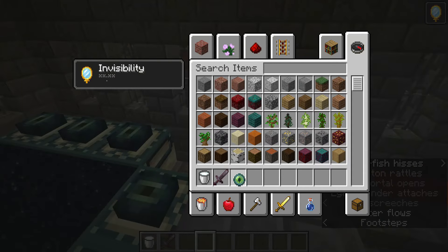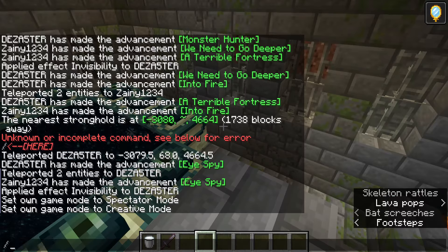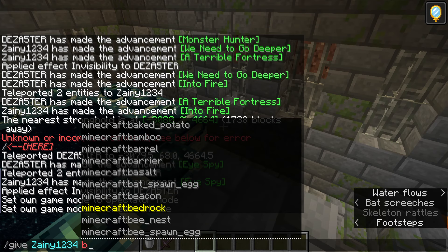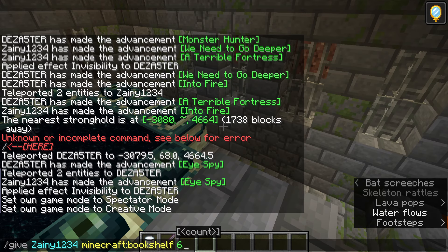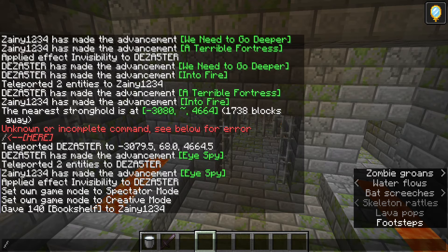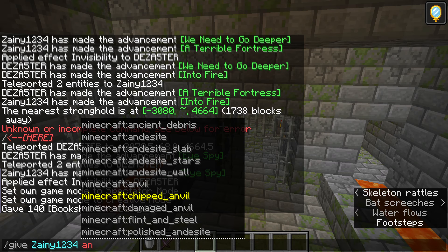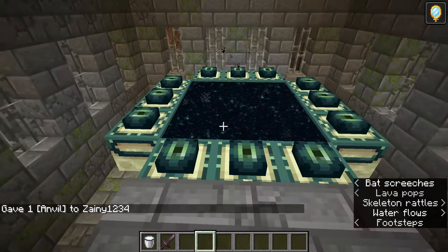Time to get some levels - wow, that was a cool noise. I wish I had an anvil so I can use these books - some bookshelves too. I really wish I had an anvil. Oh, an anvil! Yeah!